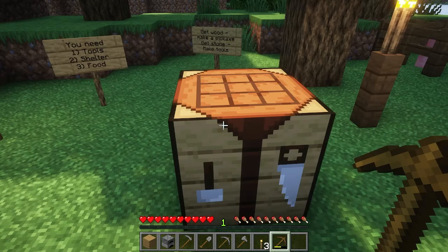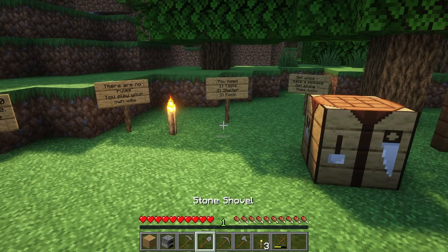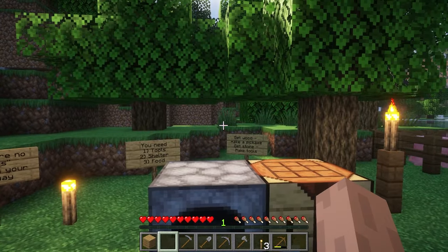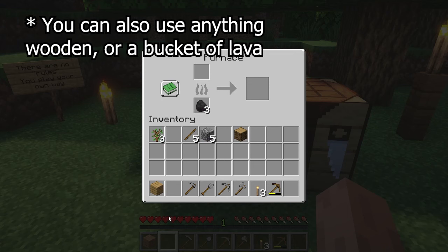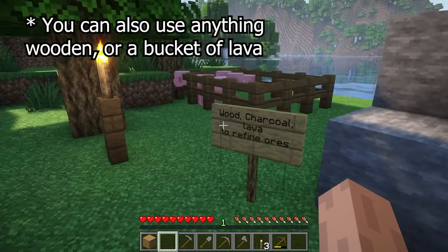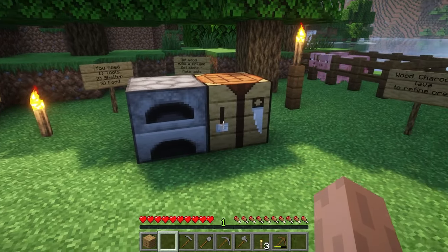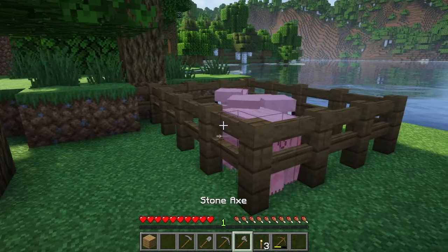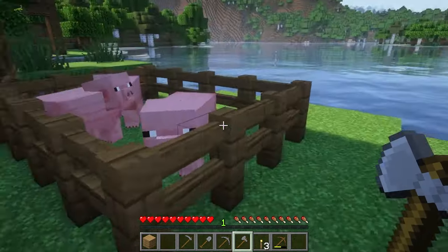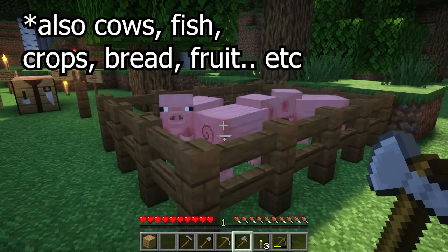It may not be immediately obvious why you would want this furnace. We can plop that down. In order for the furnace to work, you need coal in it. So one of the top goals is tools, shelter, and food. Food comes in the form of piggies — pigs and sheep and whatnot.